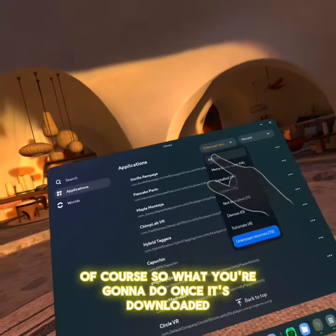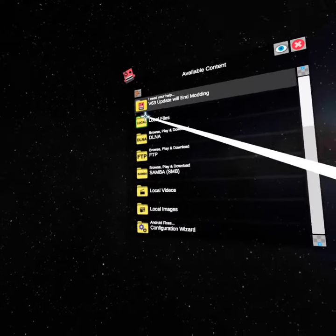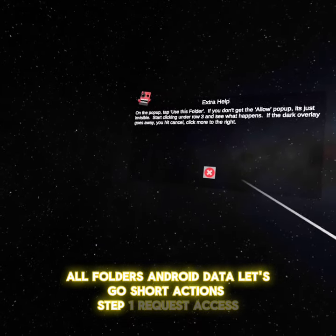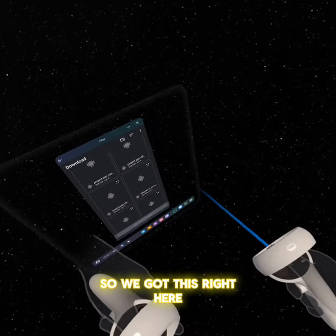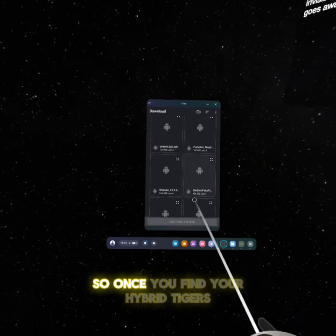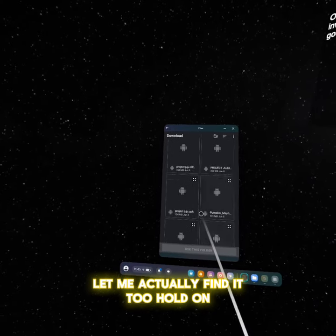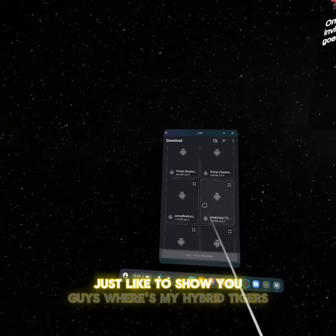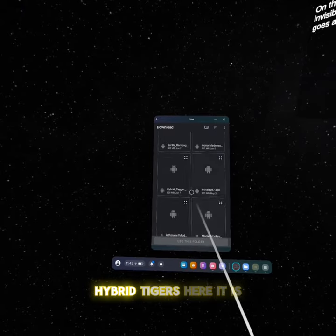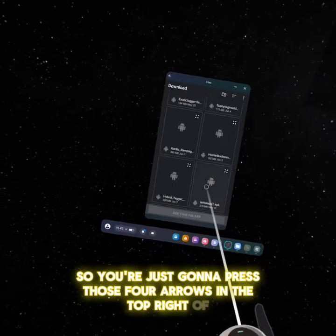Once it's downloaded, you're going to open up Mobile VR Station. If you don't already have it, download it. So we're going to wait for that to download. All folders, Android, data - let's go storage actions, step one, request access. Now you're going to look for Hybrid Taggers. Once you find your Hybrid Taggers - here it is - you're just going to press those four arrows in the top right of Hybrid Taggers.